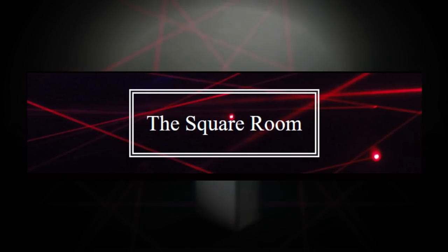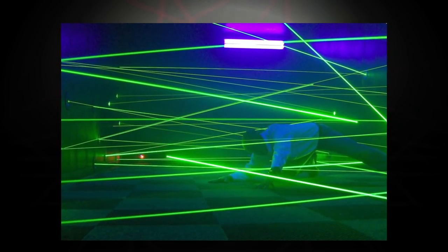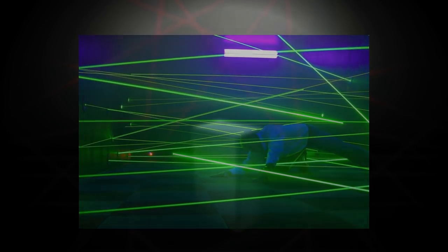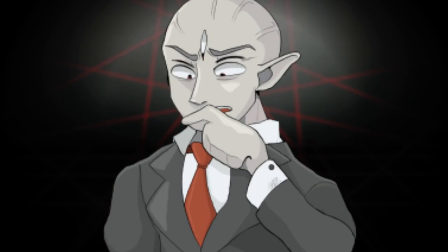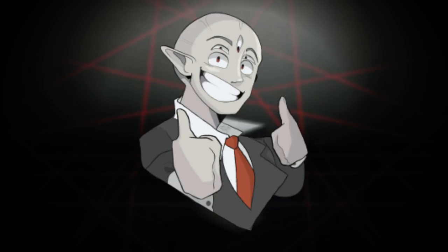The second-to-last room is the square room, marked with a green square on the door. This room is seemingly impossible to escape because the lasers are so close together that humans just can't squeeze through without getting hurt. Apparently some people have actually made it through, but no one knows how they did it — there's got to be some cheat or puzzle to solve. Don't go in the square room.